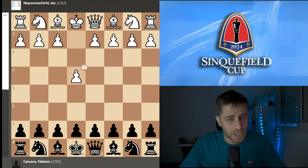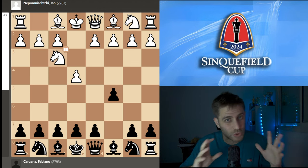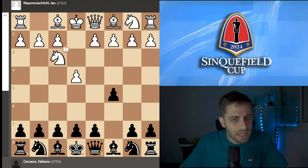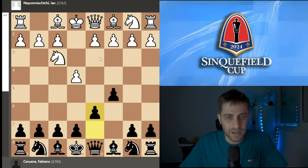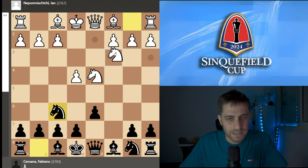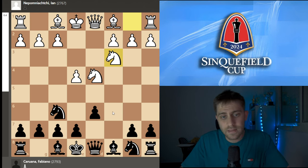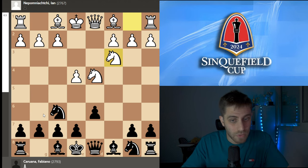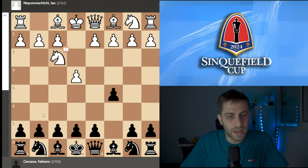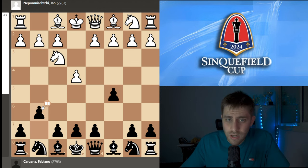E4 was the option that Nepomniachtchi chose against Caruana. C5, Nf3, and now Fabiano — I think — surprised Nepomniachtchi with g6. He didn't play d6. After d4, cxd4, Nxd4, Nf6 attacking the pawn, Nc3, and now a6 is the Najdorf variation, Nc6 is the Rauzer, and g6 is the Dragon. So Fabiano is playing the move g6 — it's a dragon variation.